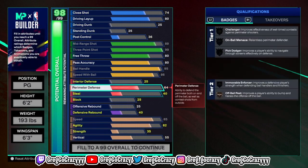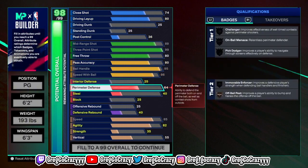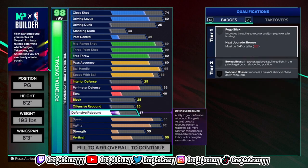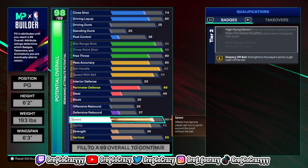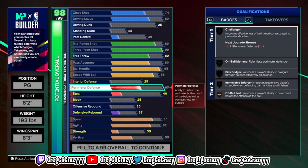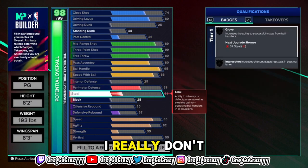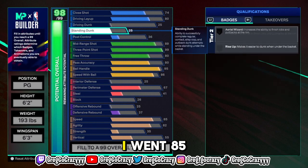I'm not really a stat type of person — I'm more focused on how the build is going to play. If the build has good stats but sucks when it gets in the park, I'm not using it. But if the build ratings are decent and I can really make something shake with the build, I'm using it. So if you see something on my channel and you don't like it, that's on you.